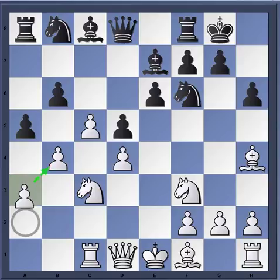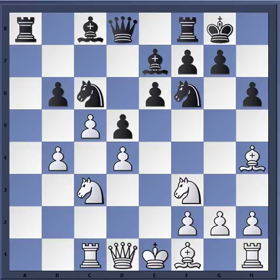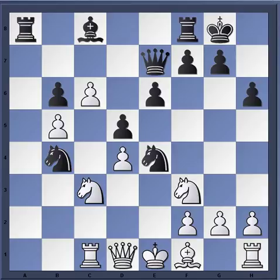Vojtasek plays knight a4. If he plays the natural-looking move a3 to fortify the b4 pawn, then black would simply take, and can continue with a move like knight c6, forcing the pawn to the b5 square. The position becomes very double-edged, and the whole game is going to rest on the strength of that b5 pawn, where this knight on e4 is important to get rid of the defender.